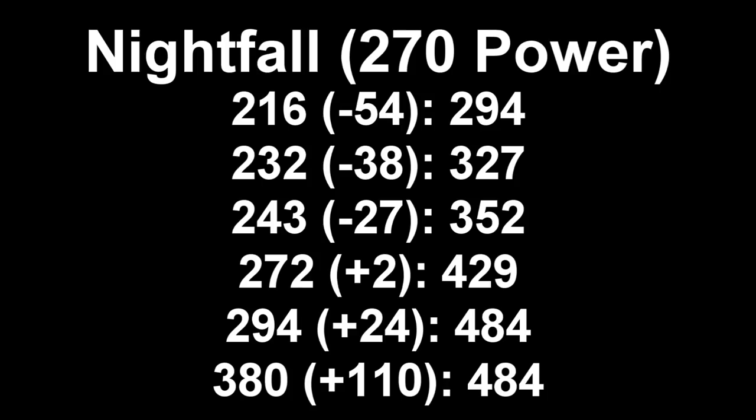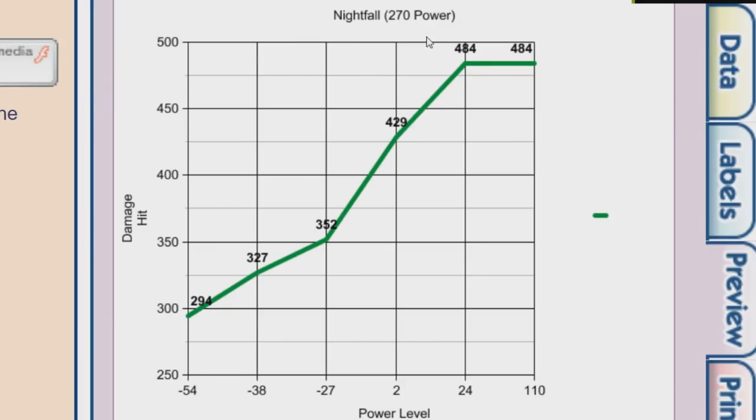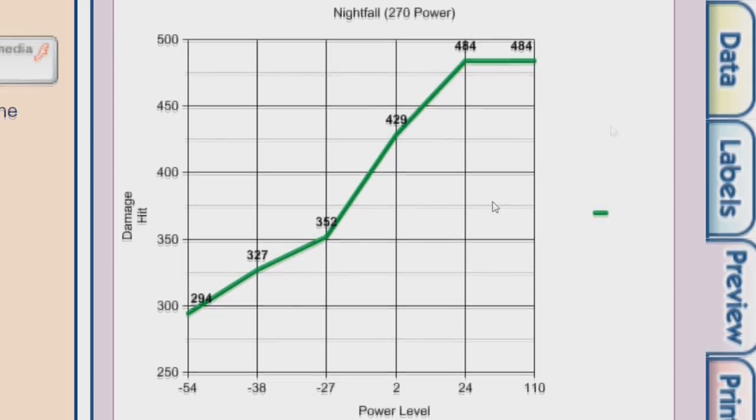Turning those numbers into data points on a line graph — with power level on the x-axis and damage hit on the y-axis — the line looks pretty linear, except for one outlier data point. Another thing visible in the graph is that when you're extremely below the activity's light level, you have a slow gain. Then once you get within about 20 of the activity, you get a faster increase in damage. The line skyrockets around that 20-below to 20-above range, which makes sense since it caps at 20 above. So being within 20 of the activity — either above or below — is when you get the most significant changes.